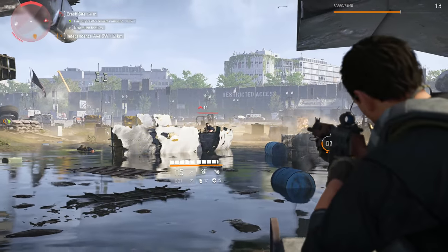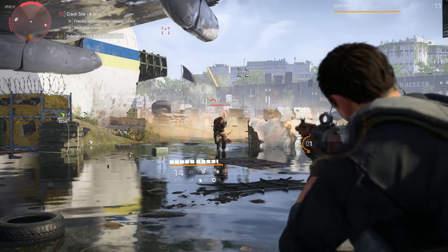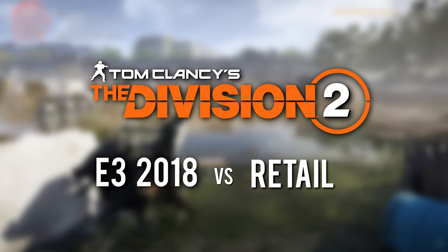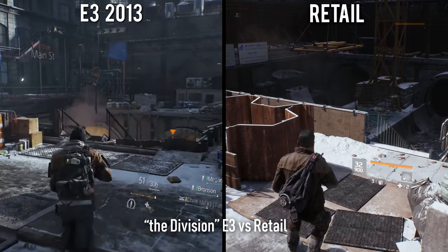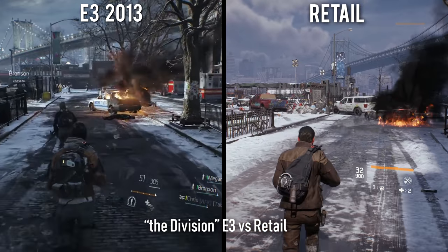Welcome back everybody to another episode of Direct Comparison. In today's episode, we're taking another look at the recently released Tom Clancy's The Division 2, and seeing how the final retail version of the game compares to its initial 2018 E3 reveal trailer. Ubisoft has become somewhat infamous for their tendency to downgrade their final retail products after showcasing visually stunning technical demos at E3 presentations.